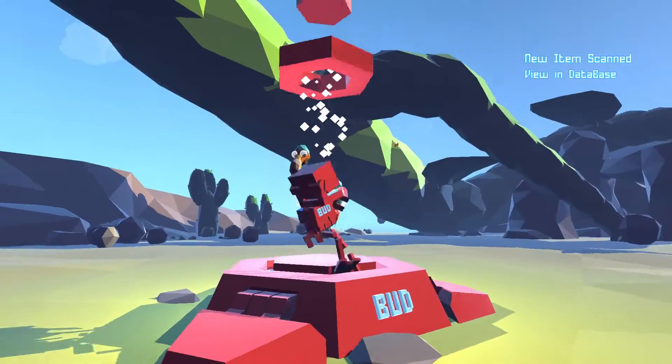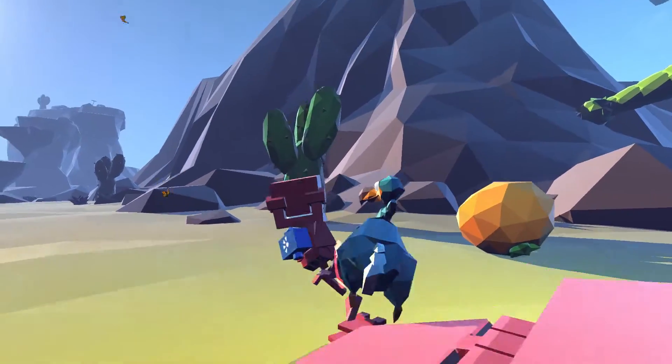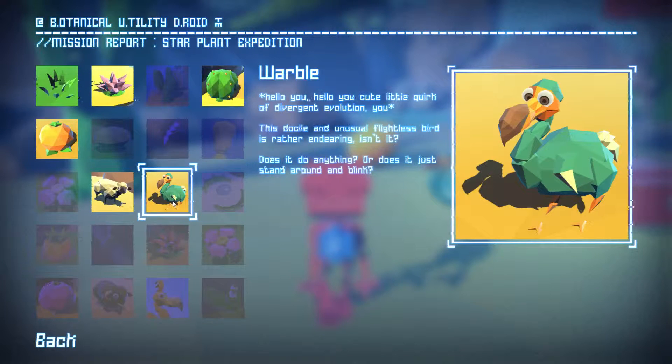Come on Warby, I don't want you to be stuck in there — you're my friend. You're out. There's no way I can get you back up there though, sorry. Hello, you little quirk of divergent evolution, you. This docile and unusually flightless bird is rather endearing, isn't it? Does it do anything, or is it just standing around blinking?